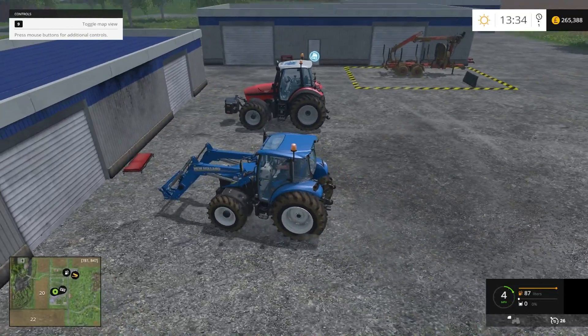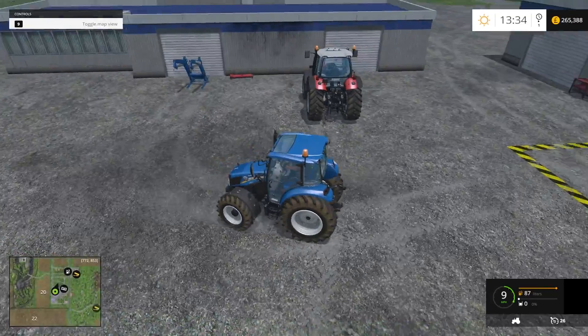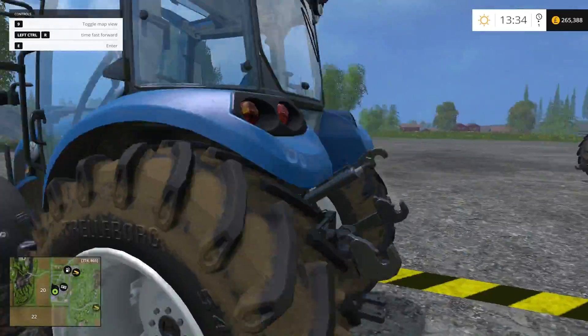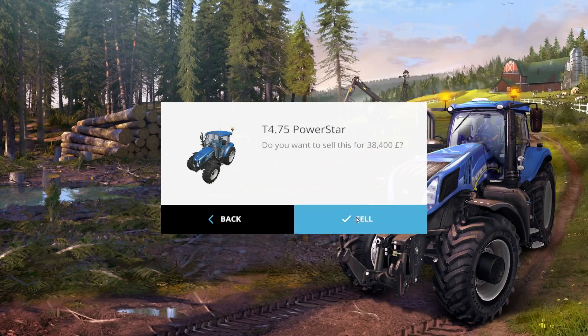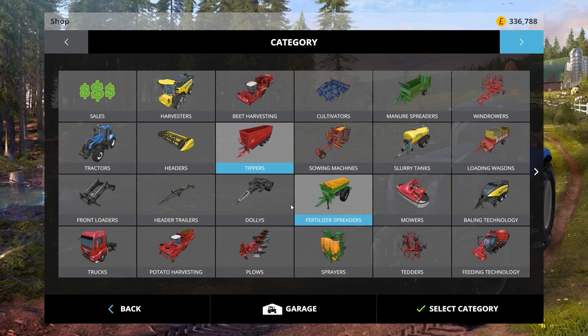A lot of you guys are saying about finding the SAME tractor, so that could happen. We can store it because we're hopefully going to buy a front loader tractor in New Holland pretty soon. Three pieces of equipment we can sell. Let's go ahead — that's three hundred and thirty-six thousand coins. That's a lot of money.